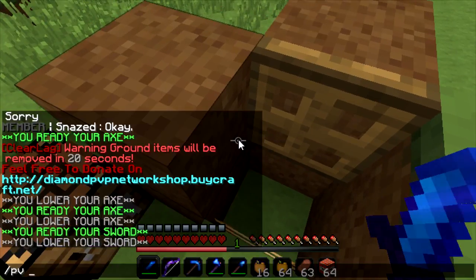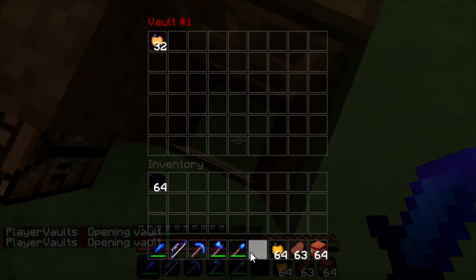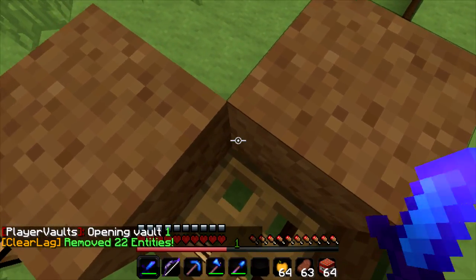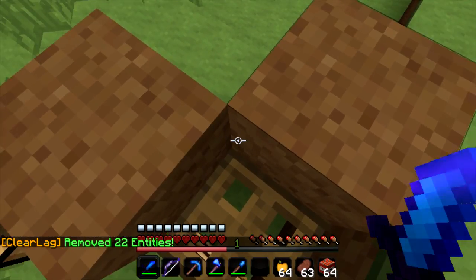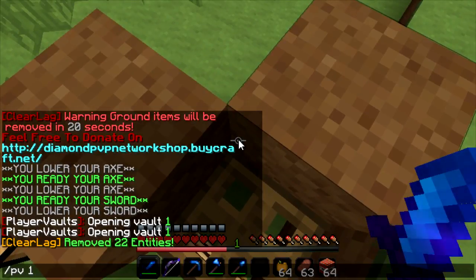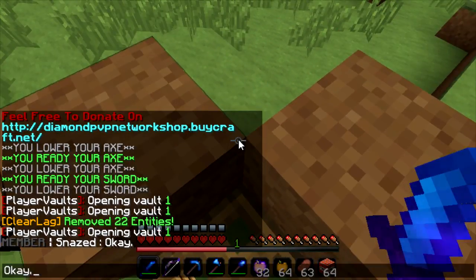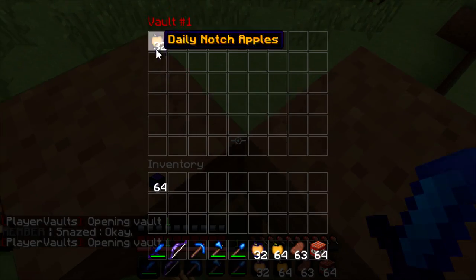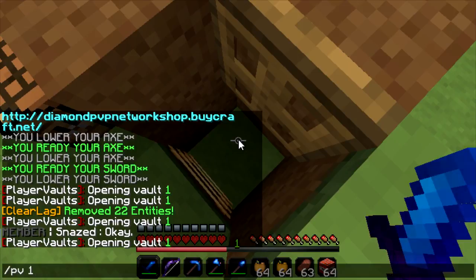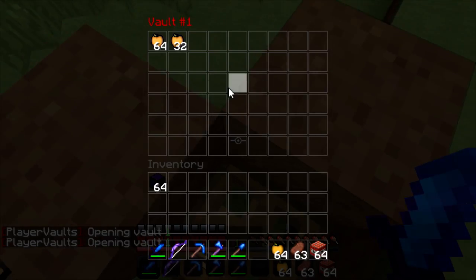And you put the item that you want to dupe in your player vault. So as you can see it's in there. You just go like this and you close the trap door. Hold it for a little while, then you can let go of the W key. Do PV1 again and you can pretty much easily drag it out, then PV1 and just drag it out again.